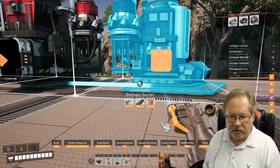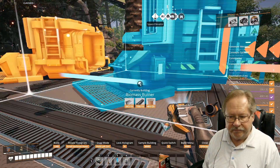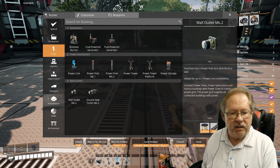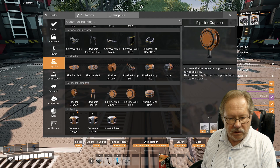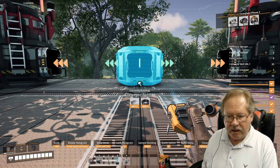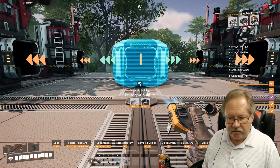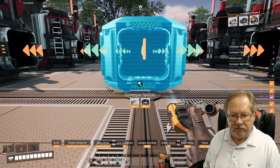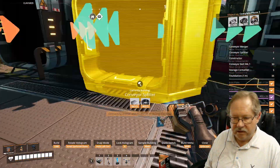I'll turn this around — one there and one there. Now I'm going to put splitters down the center because I'm going to feed these machines with some form of biomass, which I'll get to shortly. I want a splitter with the input facing toward me. I'll back up and put the next one here, then jog over to place the remaining ones.